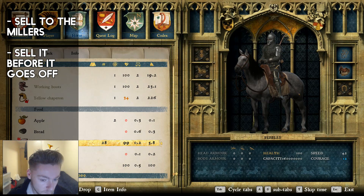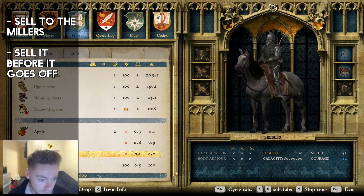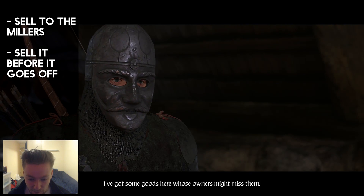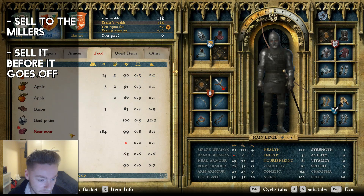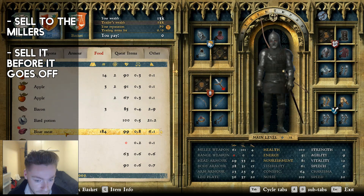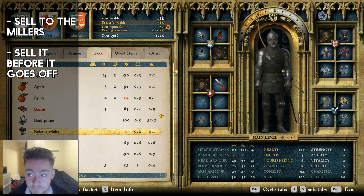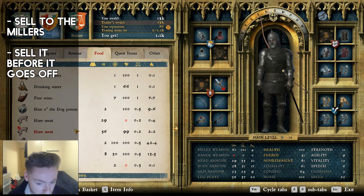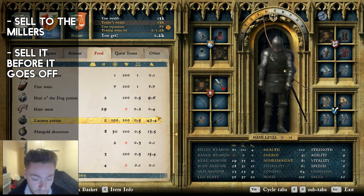What I'd recommend doing, because your carry weight is going to be really high, is get close to the vendor before you talk to him because you're not going to be able to move. If I didn't have the mod I would not be able to move right now. So all this boar meat — let's sell this. 184 pieces — 1k. Just like that. All this hare meat as well — 56 pieces — 1.2k total.